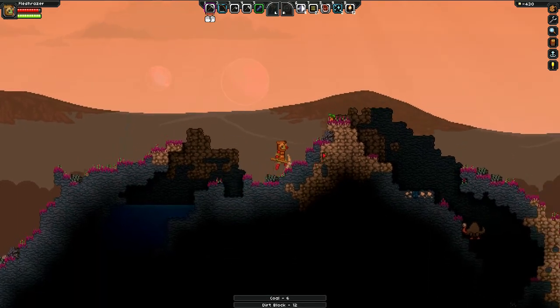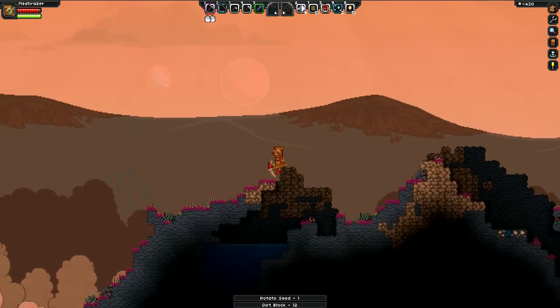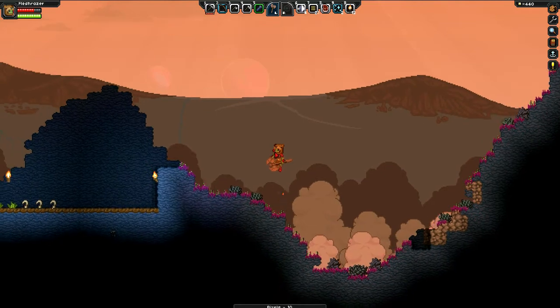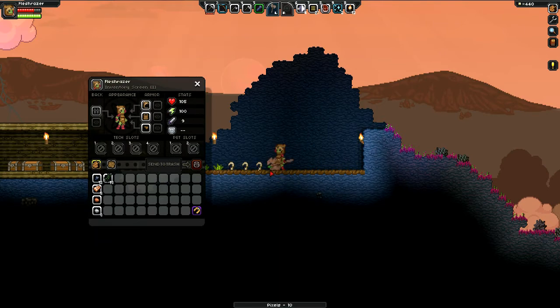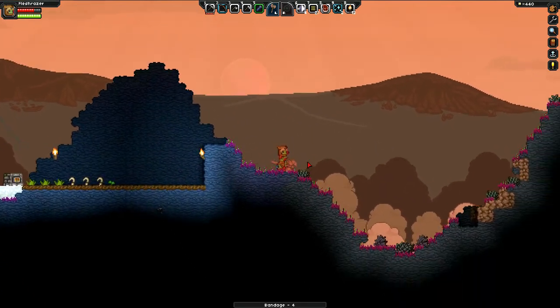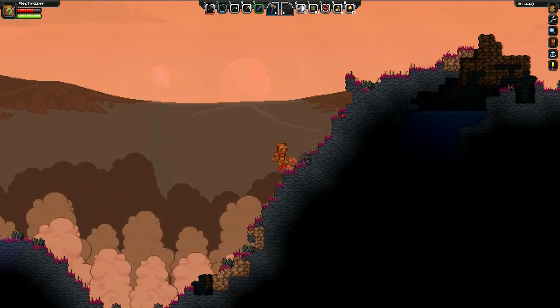We've got a good garden going and a tree farm going. Here's a potato seed, so I'm just gonna go plant that immediately. You can find seeds just sitting on the surface of planets — the more planets you explore the more stuff you're gonna find obviously. Let's plant these and then craft some bandages. If you type in '100' in the crafting menu, it'll change to the max number you can create of something. We're gonna move the bandages up here so we have bandages, food, and torches — we've got everything we need.